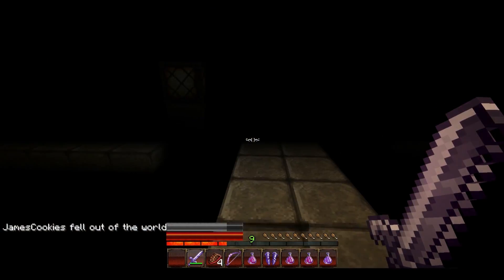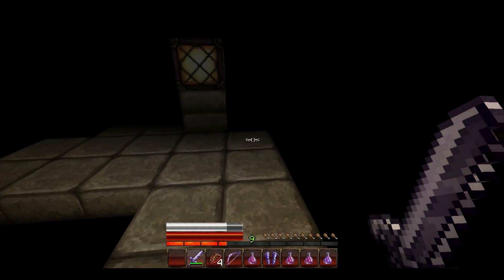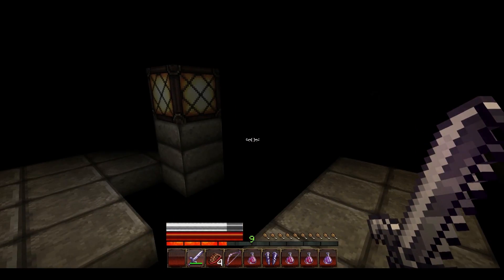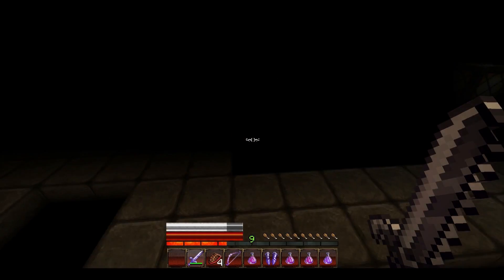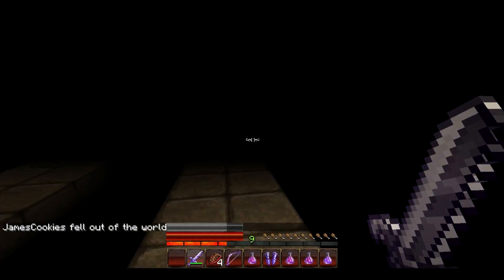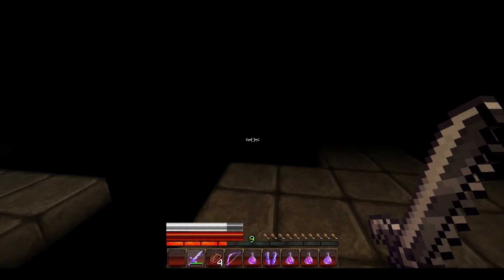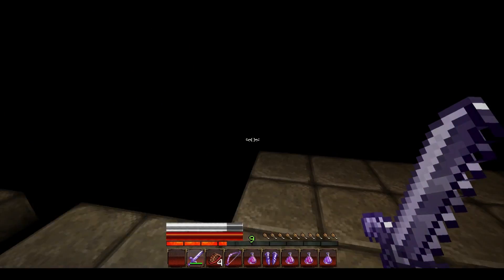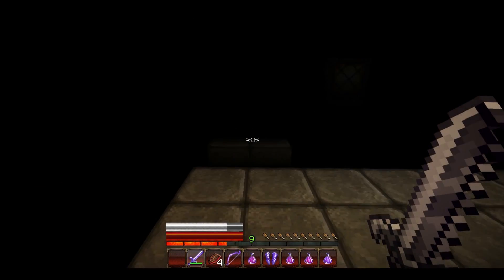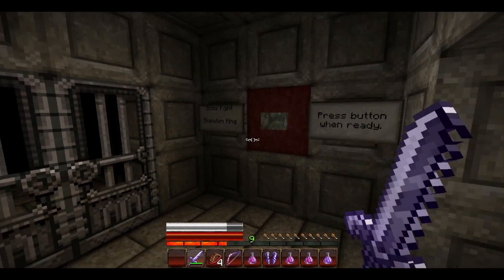Let's jump over this. I fell — I couldn't sprint. Yeah, you can't sprint. I got an easier way to do it, just go back that same way. I found a door. Yeah, I don't think you can sprint — that's gonna be hard. There's an easier way here — that was where we made the jump. Follow me. You gotta make this jump right here. Go back. Here it is, right here. Pressure plates — boss fight, Skeleton King. Press button when ready.